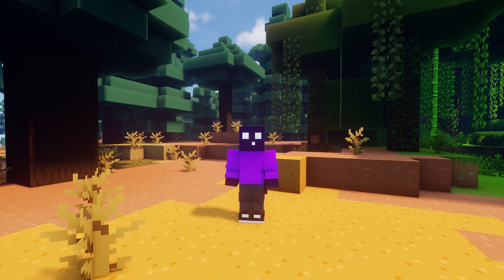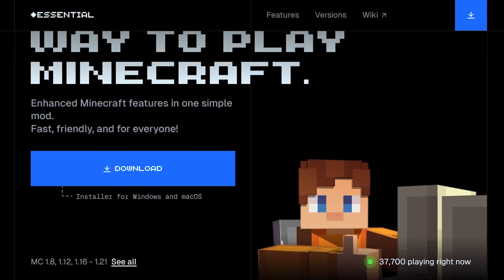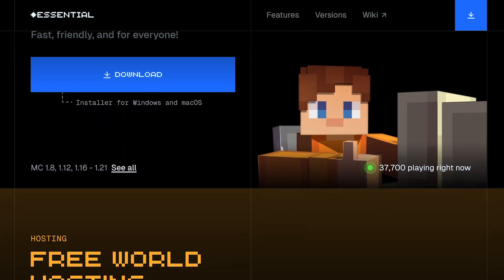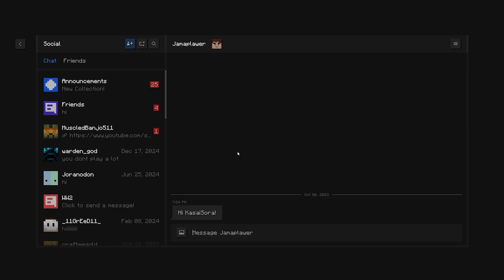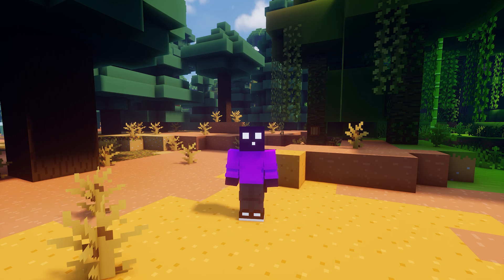Well, you could install a mod like Essential, which allows you to host your world, so anyone that also has the Essential mod can join it. Now that is kind of cool, and it's all 100% free as well. Though it does have some downsides, because if you get Essential, you don't only get the world hosting feature, but also the friend list, the chat, and of course the Essential cosmetic store, where you can buy in-game cosmetics for real life money. And this is something many don't feel comfortable with.